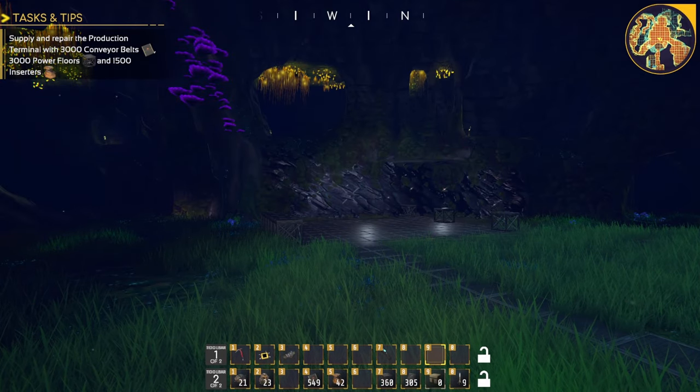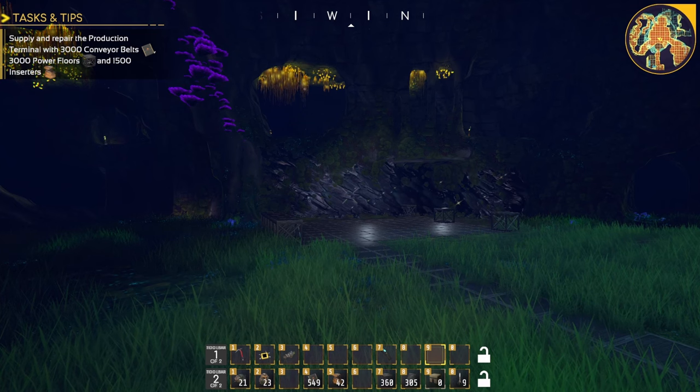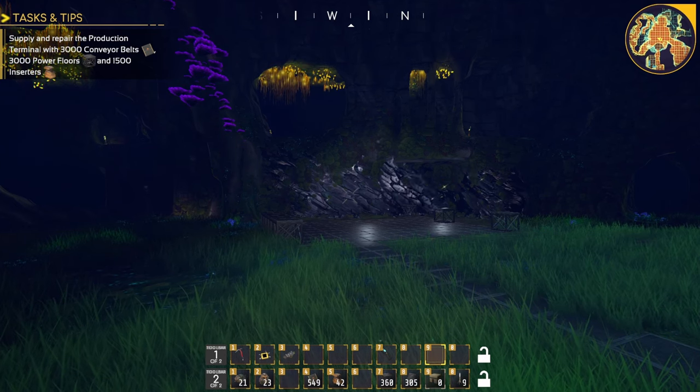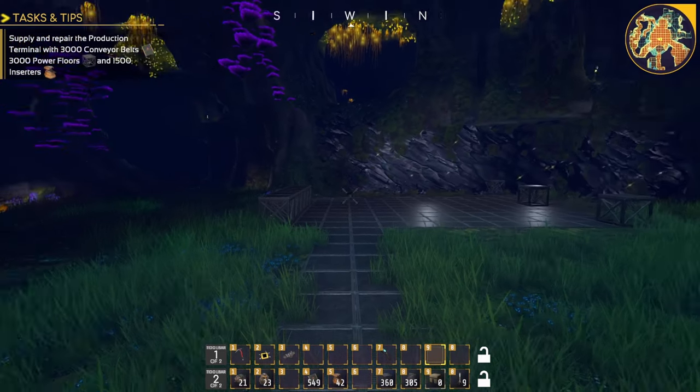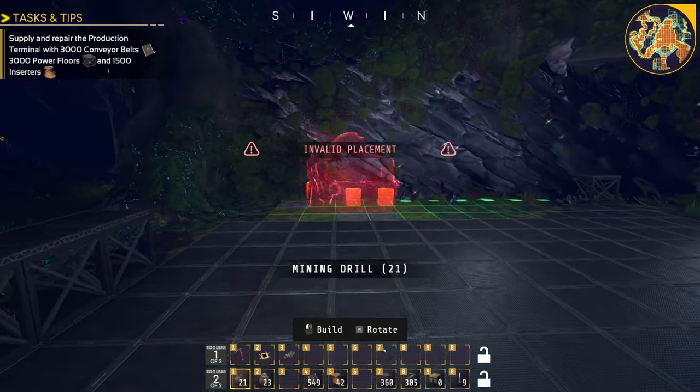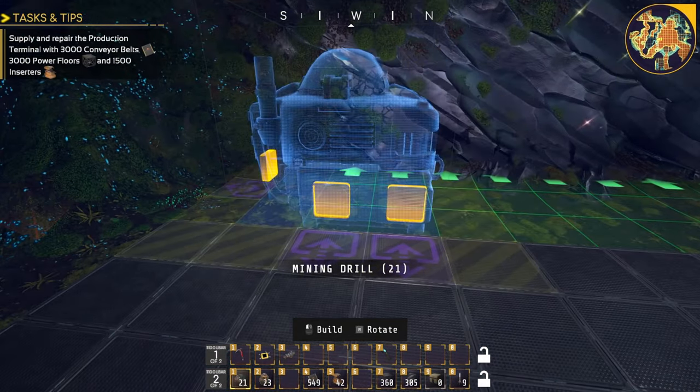Hello brothers and sisters, welcome back to Tectonica. Your eldest Shabby Do is going to show you how to set up a basic mining and smelting facility that'll help you throughout the whole early game and get you through this demo. We're going to do this by utilizing a 3:4 system — I use three miners to every four smelters.